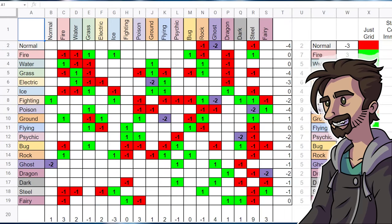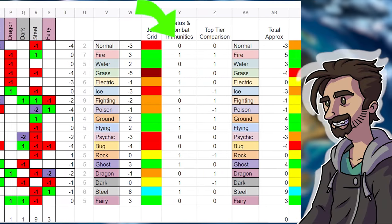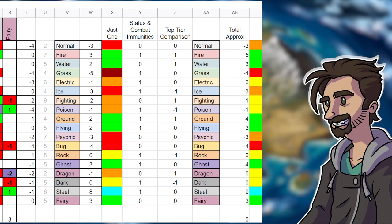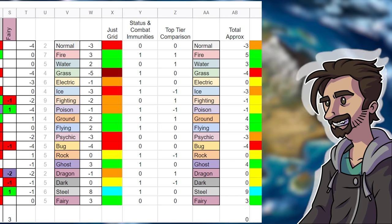There are two more factors to take into consideration. First off we need to acknowledge that some types get additional advantages in battle: steel types can't be poisoned, electric types can't be paralyzed, flying types get to avoid all those pesky entry hazards, and some types just don't get anything. After that we're going to look at the best types and how the lower level types fare against them — for instance steel is flying high above everything else, but any type that is particularly good against steel will rise higher in usability, leaving us with a final approximate score for each type.